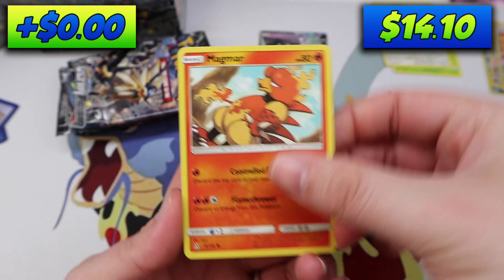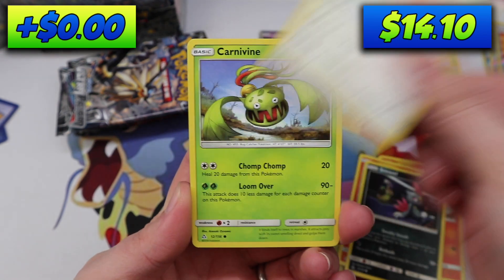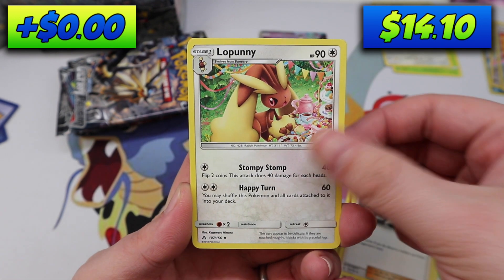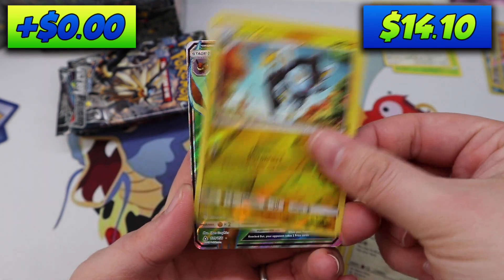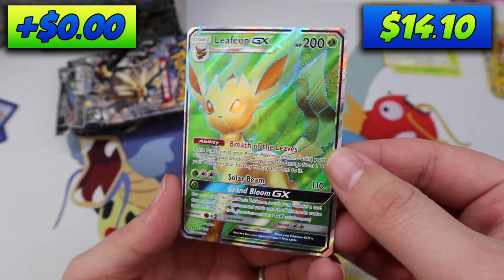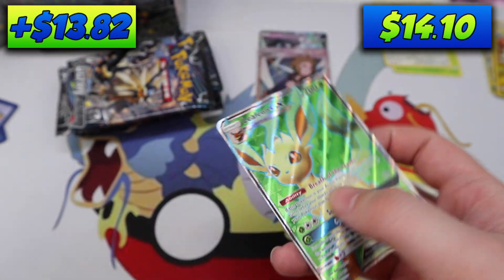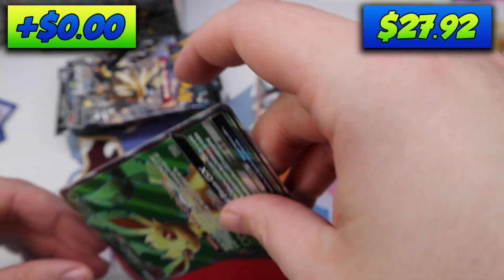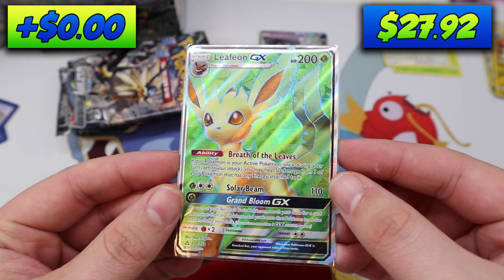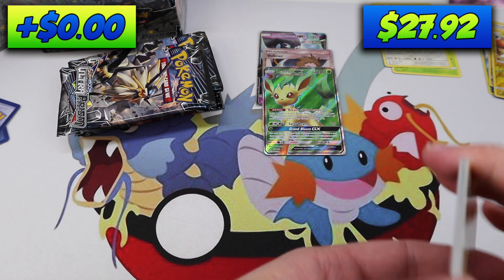Pack five: Magmar, Chimchar, Sneasel, Lickitung, Carnivine, Driflim, Mars, Lopani, Luxio Reverse — oh my goodness, a Leafeon Full Art! Holy crap. I picked some good packs for a value battle. Leafeon Full Art. There's not going to be anything left in this box.